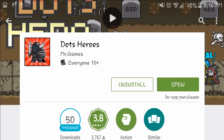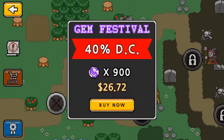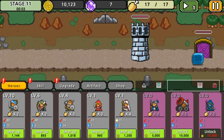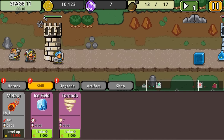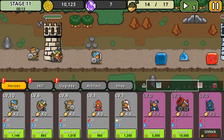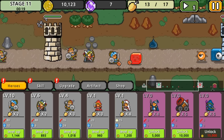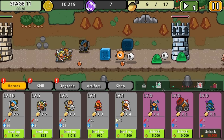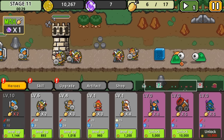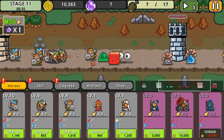Game number seven is called Dot Heroes. It doesn't have that many downloads but it's a really fun game. It's a 2D game where you have one base and the computer has another, and you send troops out to try to destroy each other's base. You level up your guys and skills to defend your base and destroy theirs. It's a really fun game — you should definitely download it.